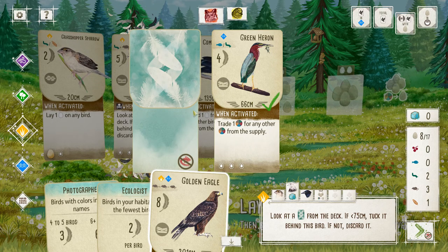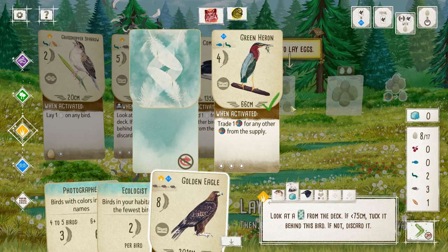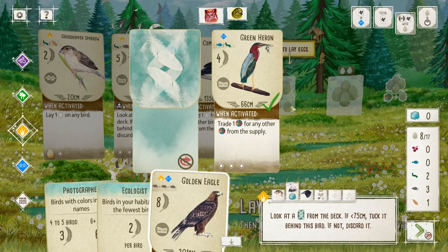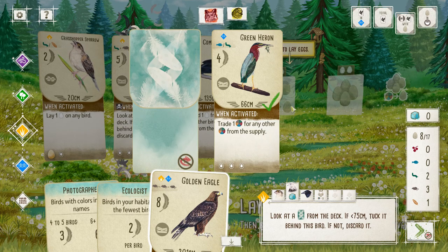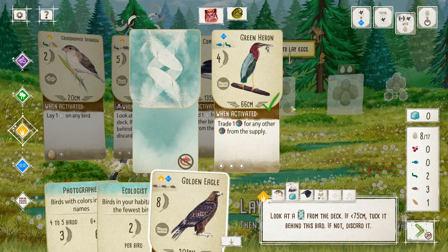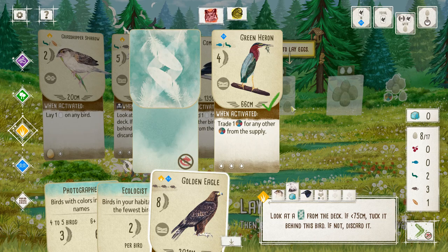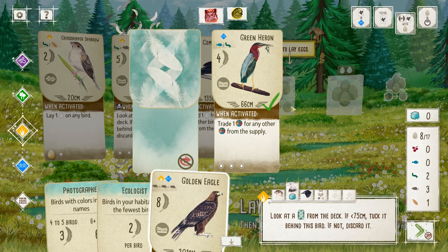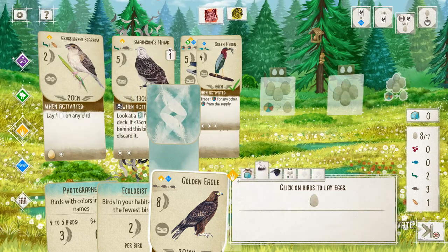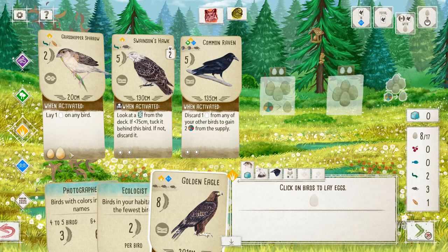The green heron is only 66 centimeters wingspan. I wonder how they're doing the wingspans here — if they're going off averages of the entire species, male and female, or just male or female. I feel like they'd probably do the entire species average. And we'll lay it back on him.